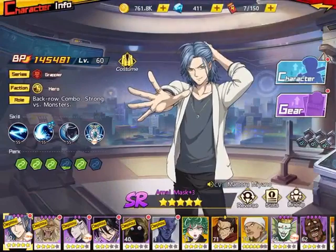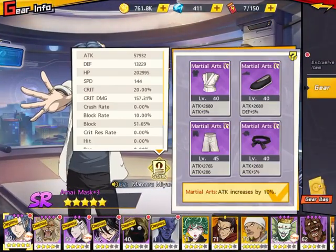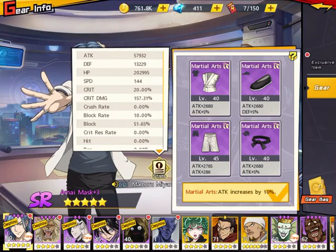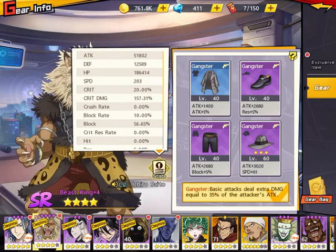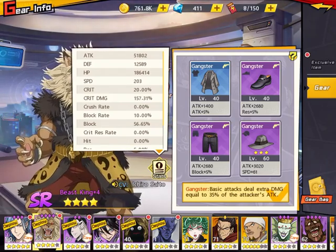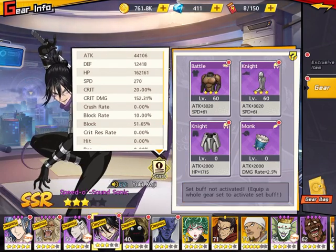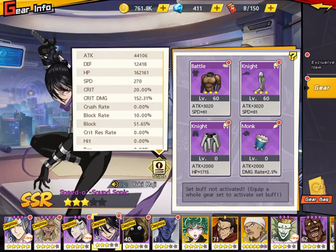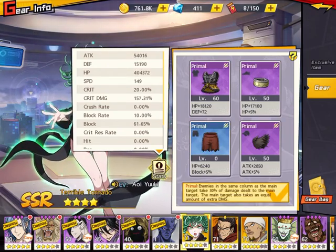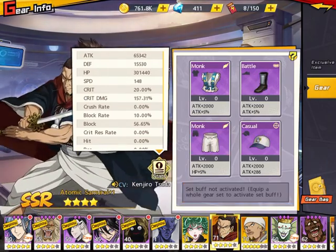Hey guys, in this video I'll show you how to do a 24 million Groribas run without a 3-star keepsake for Amai Mask — just to save stars. As you can see, my Amai Mask is using a martial arts set, of course BK with the Gangster, Genus with suit HP, and Sonic with a speed attack. I'll use Tornado as a tank here with a primal set.